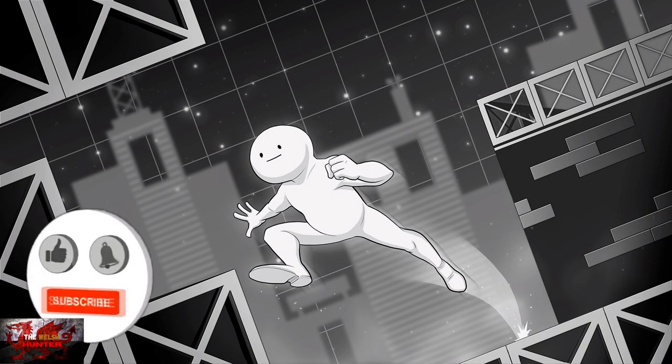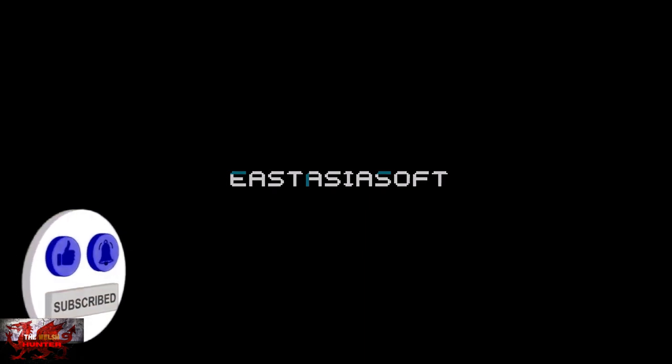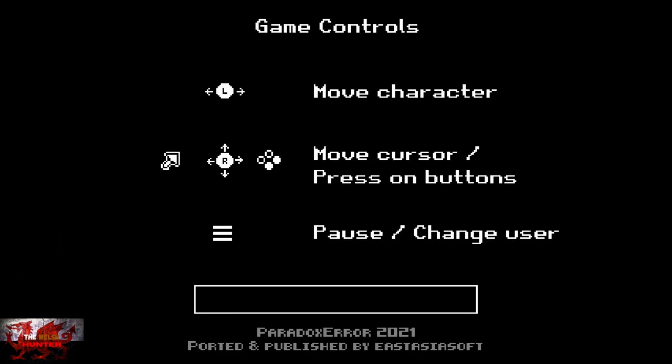Hello there guys and gals, the Welsh Hunter here back with yet another 100% achievement and trophy guide. This time we are getting it all in Paradox Era, a slightly challenging but not too bad platformer developed by Nerd Games, published by East Asia Soft, and available for just £4.19 — nice and light on your wallet.